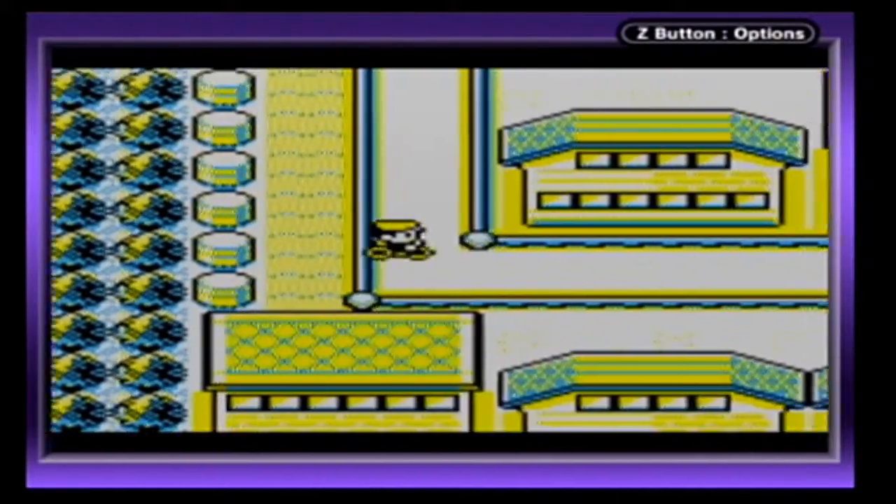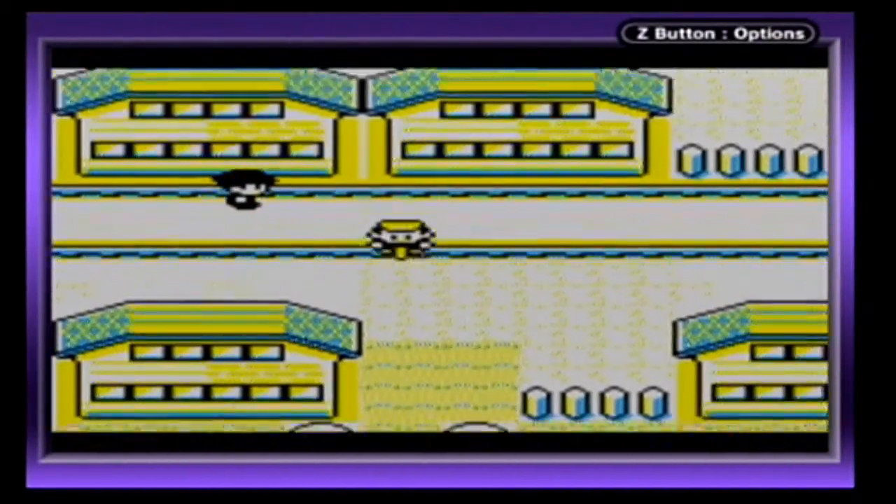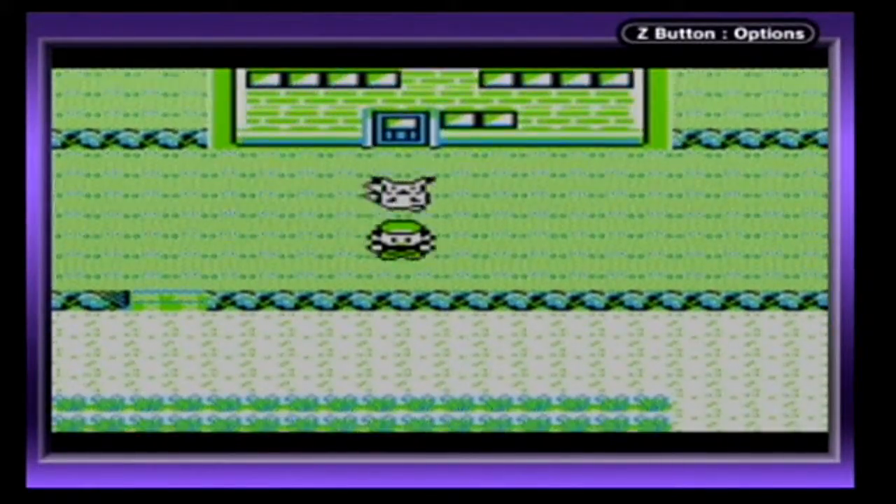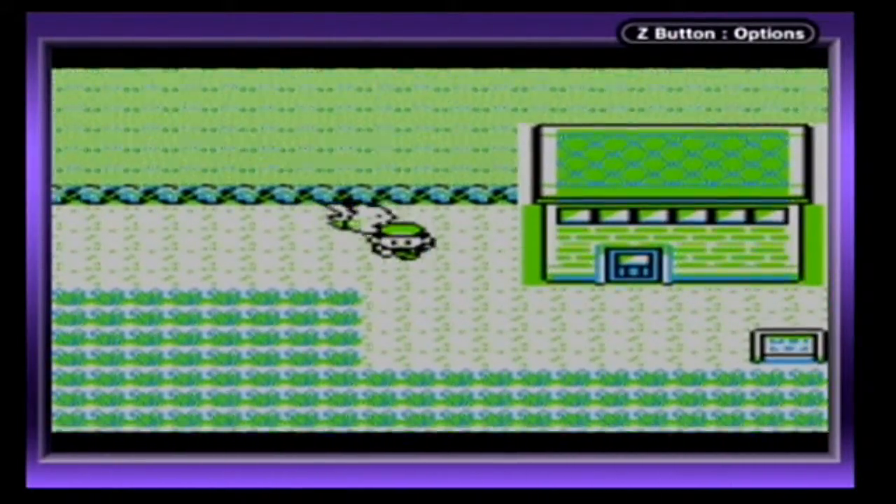Going the wrong way. But this is the area we'll be tackling in the next part — trying to drive out Team Rocket out of Saffron City.